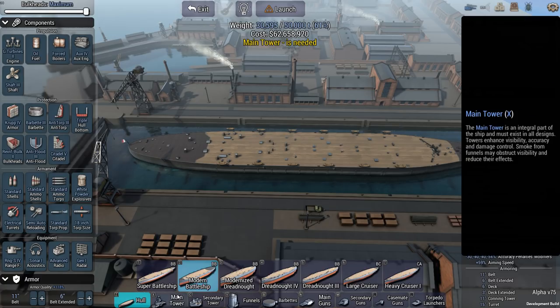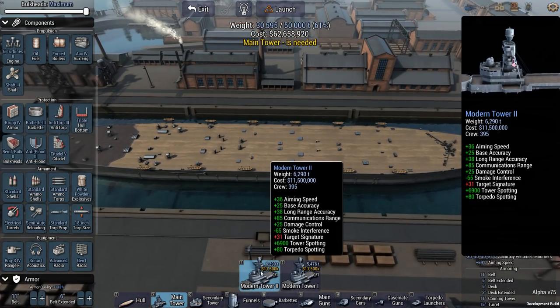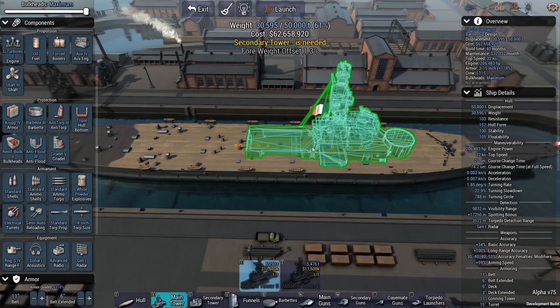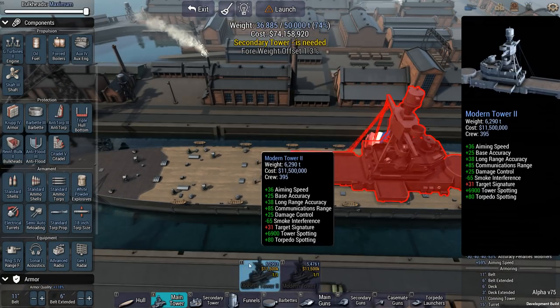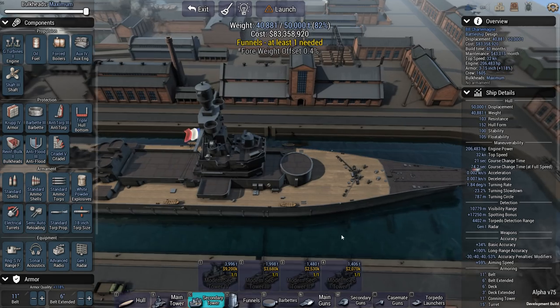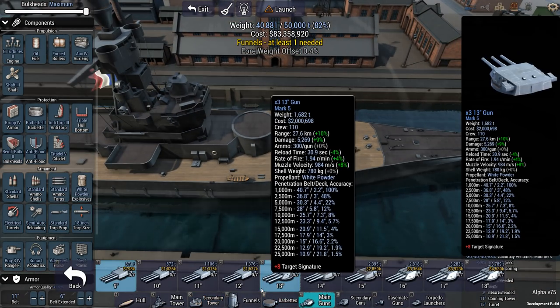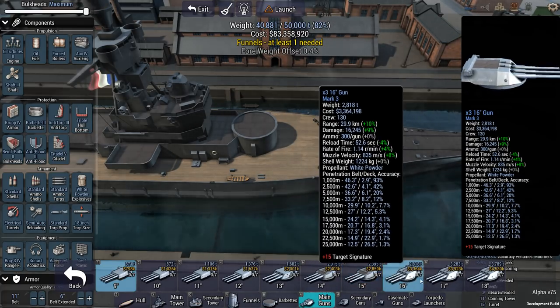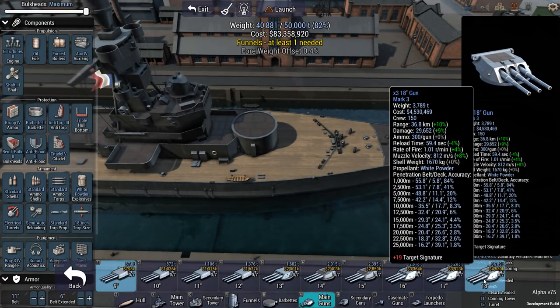I'm tempted to put torpedoes on this ship, but I'll not do it — going without the torpedoes. Previously when I built a French battleship I put the tower all the way forward, but this time I'm going to go with a more standard build. I'm thinking two turrets on the bow and two on the stern. The real question is going to be what caliber — I do have access to 18-inches.